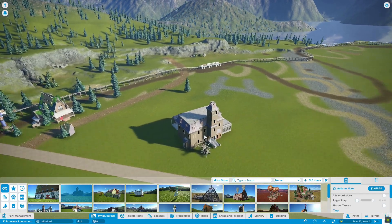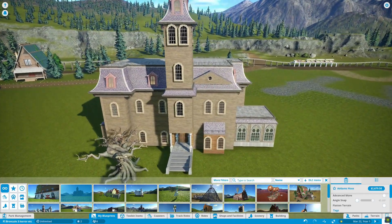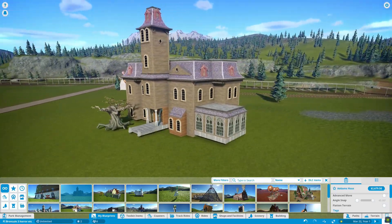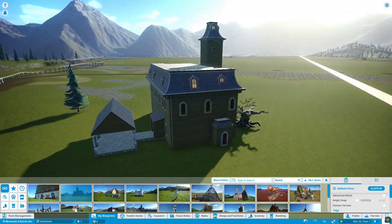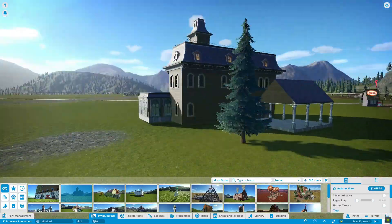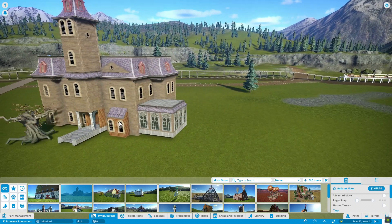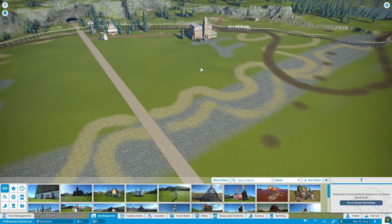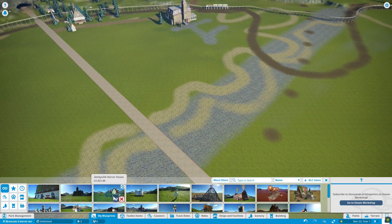The first one that I want to place is one that I'm very happy with. This is a screen-accurate Addams Family house from the Addams Family, and this is actually the very first thing I ever built in Planet Coaster. It doesn't actually serve any particular purpose, but it looks cool and I like it. So I'm going to put it in and then run the path around so it includes that.